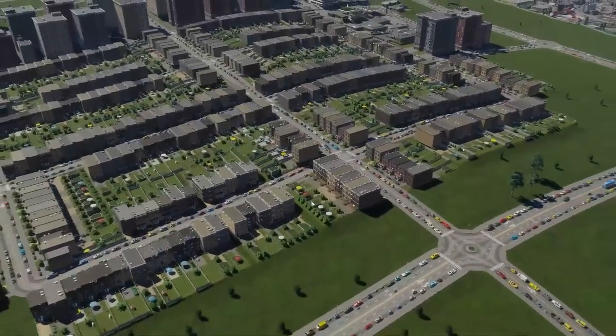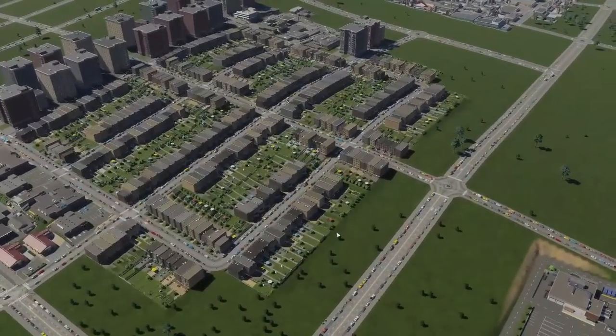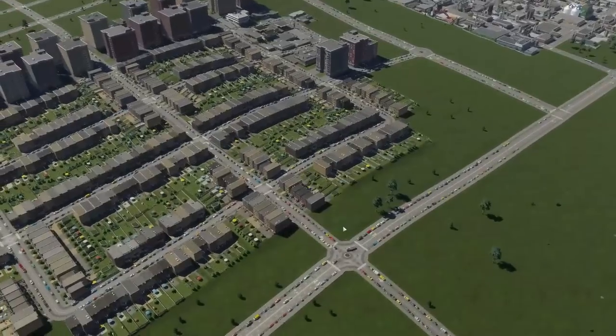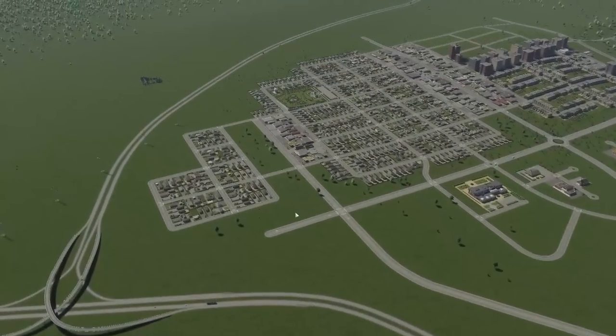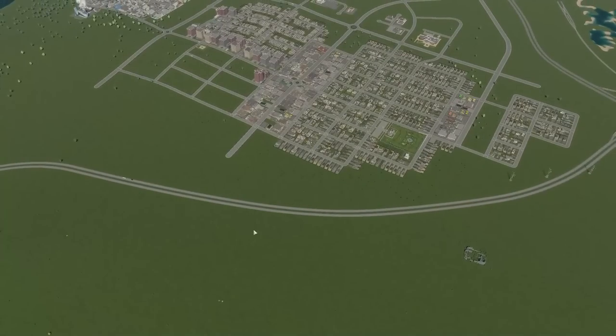Hey guys, my name is Ceniac and welcome back to another episode of Cities Skylines 2, where our city is starting to get a little bit busy right now. There's a lot of parked vehicles on the side of the roads and we've still only really got one entry to the highway system. So in this episode we can take a look at building additional connections to our highways with some interchanges.